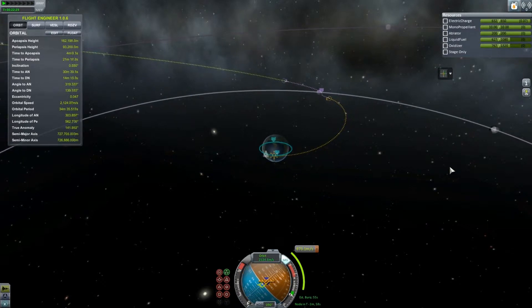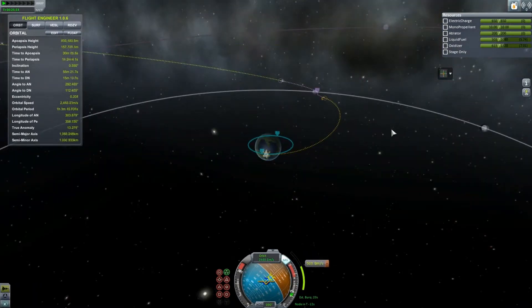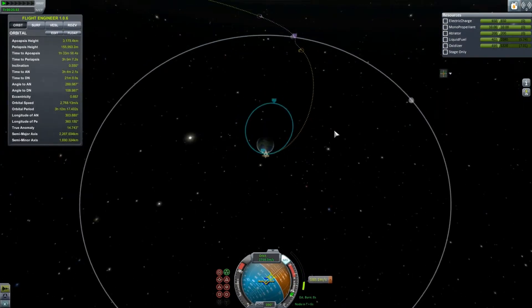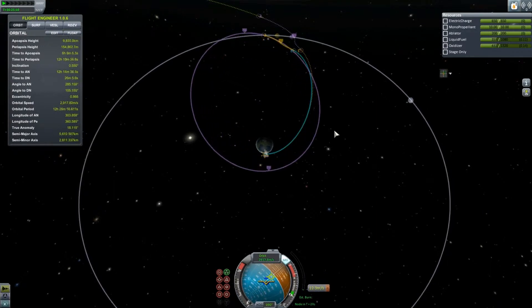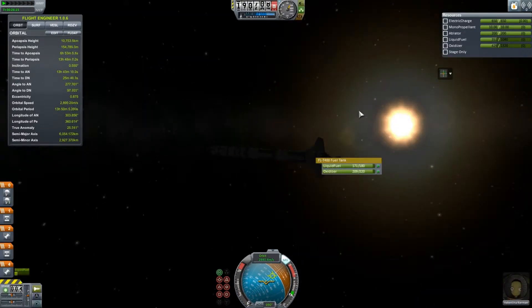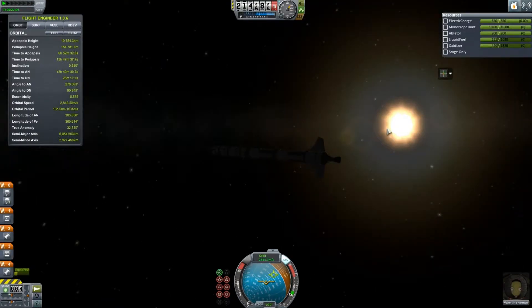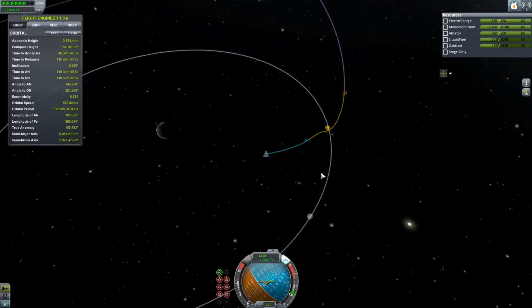As you see, I have all those stages left full of delicious, eco-friendly, all-natural rocket fuel. And that is going to get me out to the moon and back, actually. I was expecting it to run out of fuel either on the way to the moon or just as we got into moon orbit. It didn't.